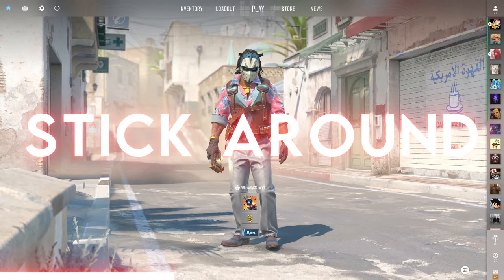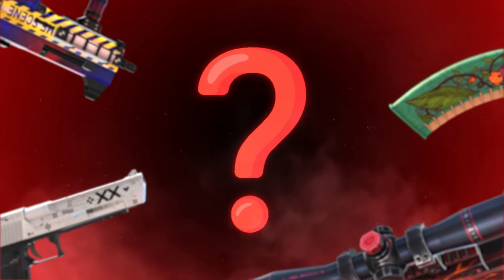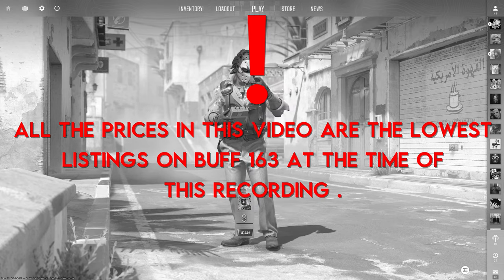Also, make sure to stick around and watch the whole video to find out what this week's giveaway is and the instructions to enter. And before I forget to mention it, all of the prices in this video are the lowest listings on Buff163 at the time of this recording. Let's get into the combos.